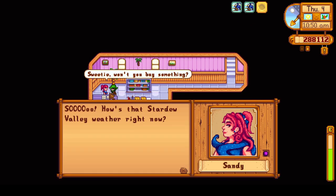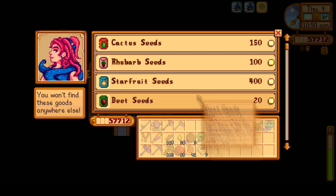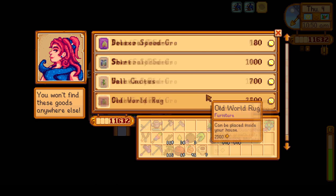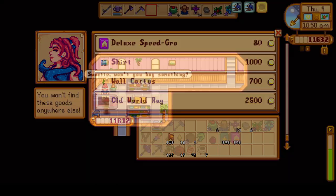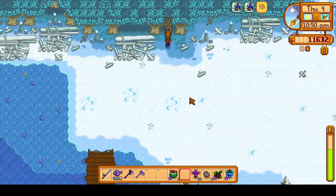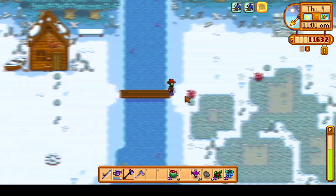In the oasis, we give Sandy a crocus as a gift and then start buying a bunch of starfruit seeds. We're going to buy enough starfruit seeds and deluxe speed grow to cover most of the island farm, saving a little bit of space for potentially other crops like pineapple and a little bit of space for the mango and banana trees as well.